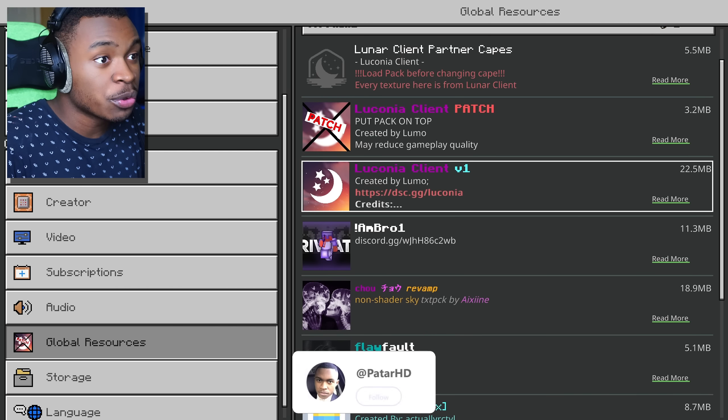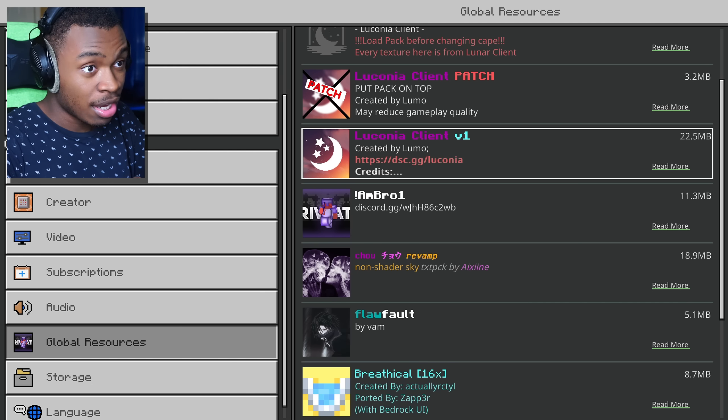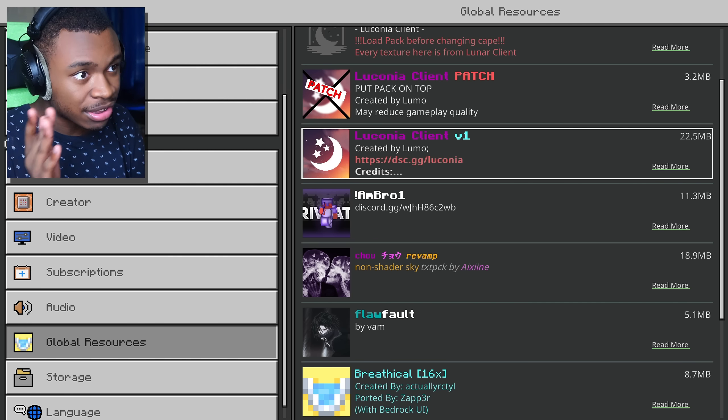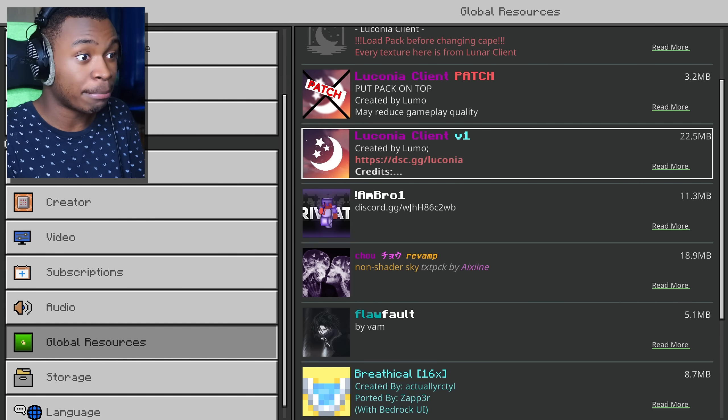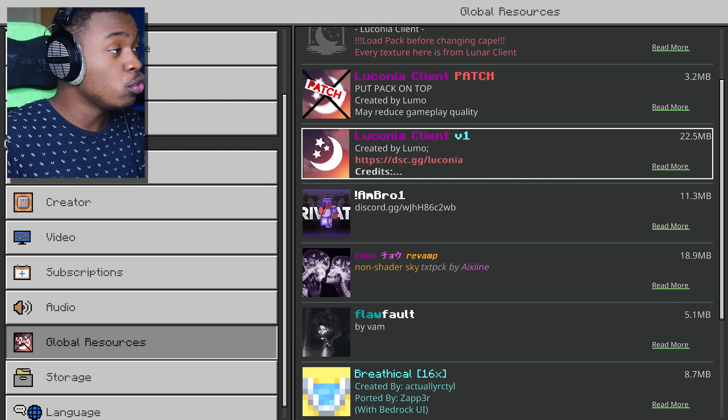Holy smokes, I didn't think there would be a client that could match or even surpass Better Better. Ladies and gentlemen, I think we just found it. I am in such shock right now. If it has all the features I've seen, you guys are in for a treat. What we're going to be reviewing is Lucena Client v1. And by the way, this is not Lunar Client at all — it's a completely new client that's not copying or trying to leech off of Lunar Client. I just want to disclose that. I am so hyped.